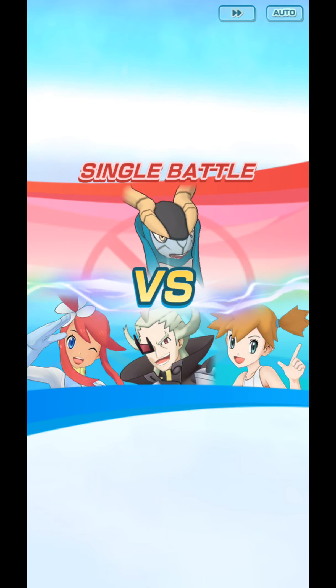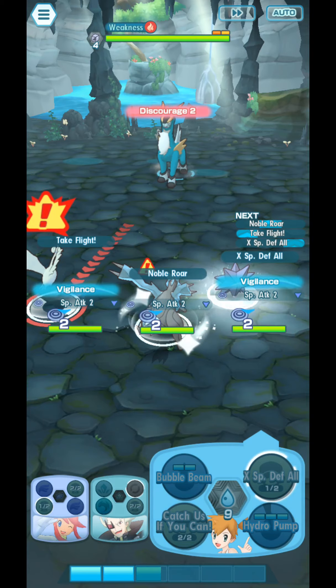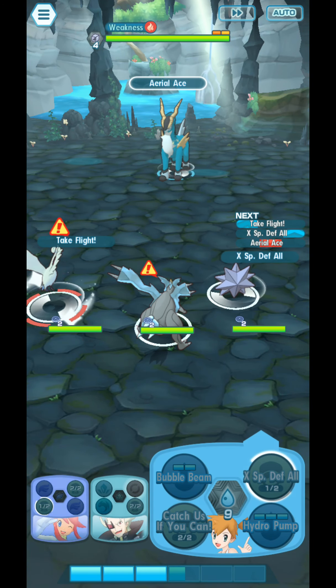GetSys can not only freeze the opponent but also paralyze the opponent — that's the great thing about GetSys. I'm going to start by Noble Roaring the opponent until its stats go down to negative 6.